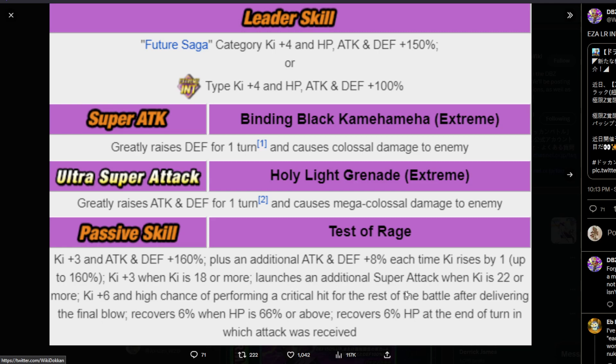He launches an additional super attack, guaranteed, when ki is 22 or more. So this should activate — if you get him to 19 ki, then you get that three ki right here, making this essentially active when ki is 19. You have to get the 22 ki and then this three ki should count towards that. So 22 minus three is 19. If you get him to 19 ki on the board, whenever he actually launches his super attack it'll boost him up to 22 and should count for the super attack. A guaranteed additional is good — he's getting an additional 50% defense from that. Very, very powerful ability. Plus at 22 ki he should have his full ki passive, so that's going to be really good for him defensively.